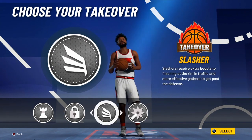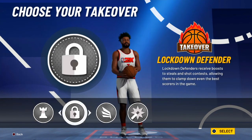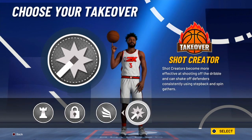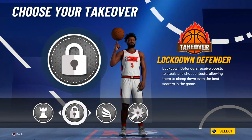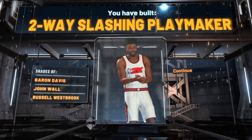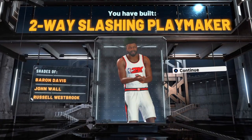And then for the takeover, you could choose whichever takeover you want, obviously. This is pretty much all the takeovers, just missing sharp for a guard. But I decided to go with lockdown takeover, so I could spam square and do whatever without losing my takeover. Lockdown takeover might be the best takeover in the game. But make sure you hit that like and sub, and I'm out y'all. Peace.